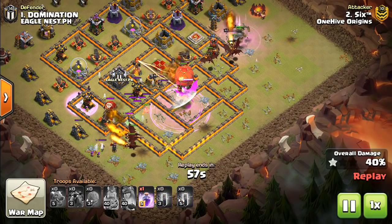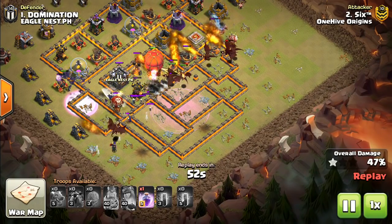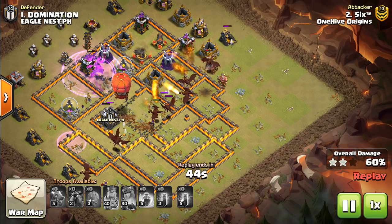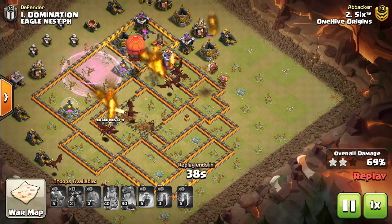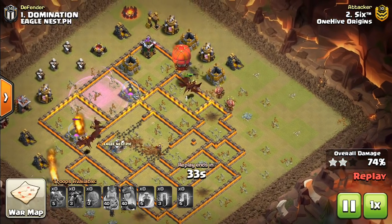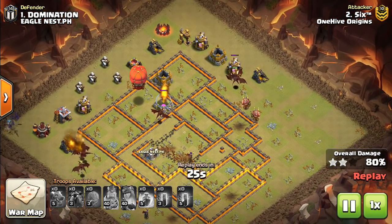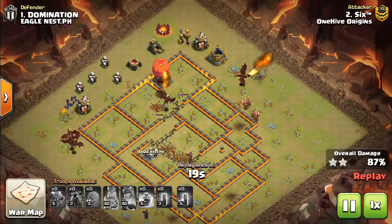The bat spells are really good at taking out defenses while everything's focused on the dragon, and in this case on the stone slammer, which gets some great value as it moves through the base. You can see the bat spells especially overwhelmed towards the back end. He actually saved a rage on this one, because those bats under rage are almost impossible for wizard towers to target because they move so fast. Tons of dragons left up, stone slammer still up — it's incredible to think you still have troops inside of it even after all the work it does as just a siege machine.